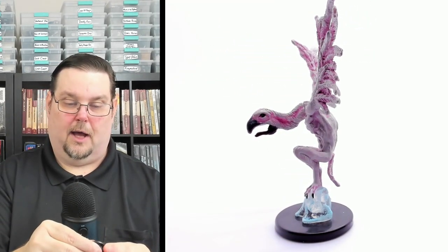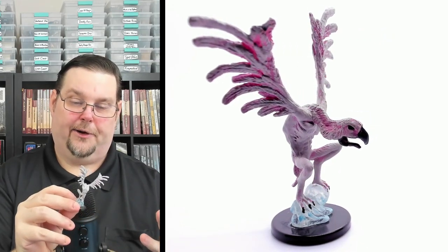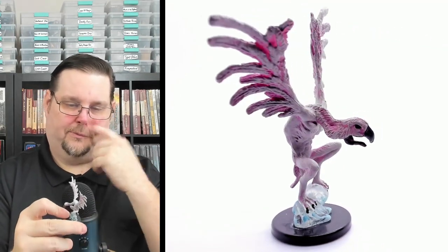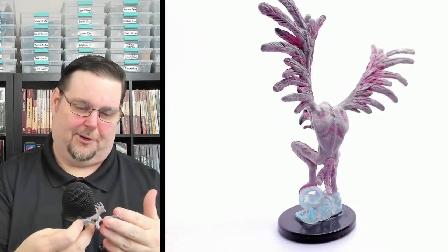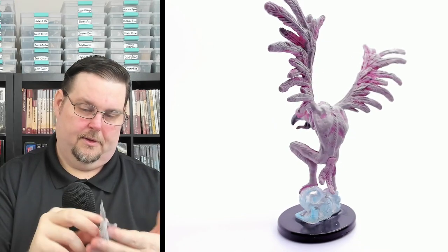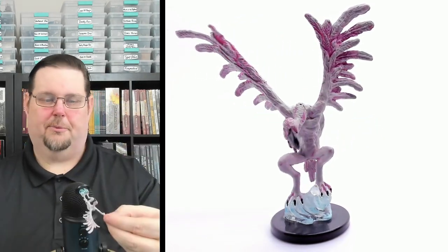Number seventeen is the Lamia Kuchrima — it looks like a big demonic vulture on a clear transparent base. It's a massive miniature for a medium base; they had to squat it down or it would have been even bigger. I love the wings and the pink dry-brushed into the feathers. Great head on this thing too. Beautiful miniature for a common — medium base, common, number seventeen of 65.